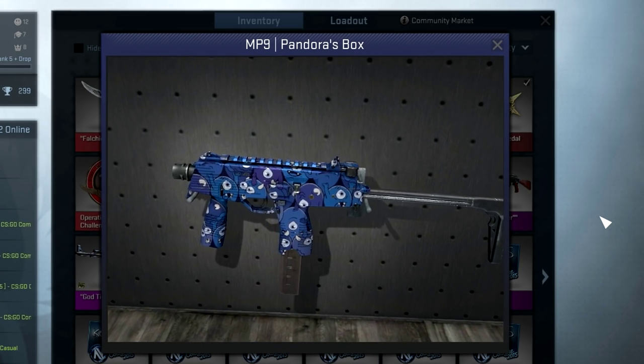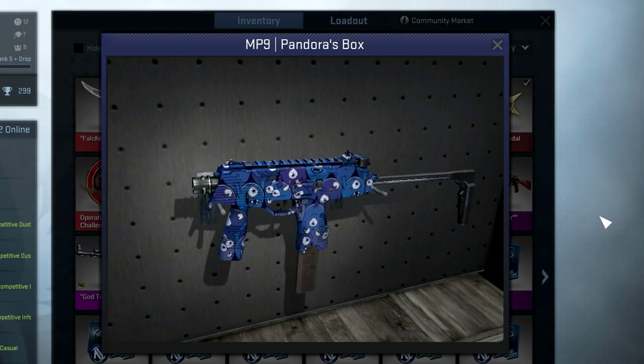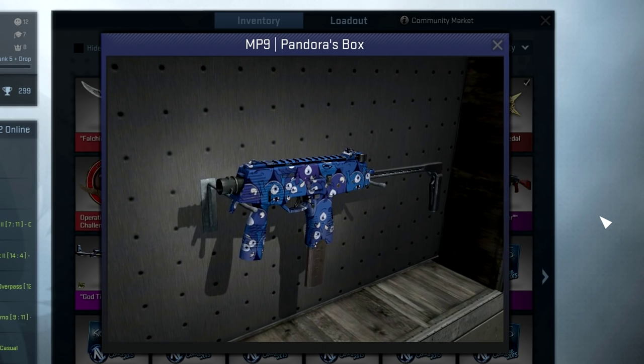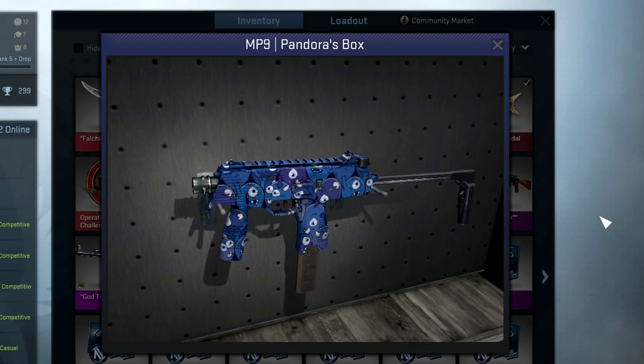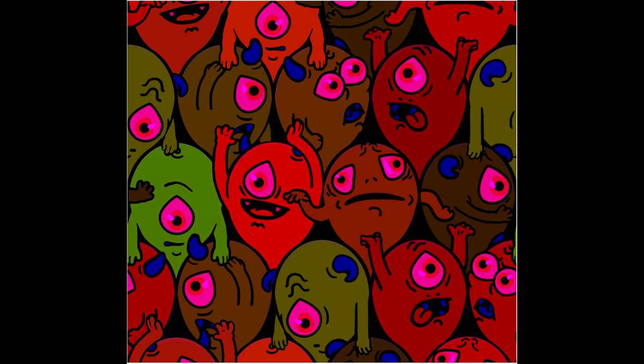Next up we have the MP9 Pandora's Box, and this is quite an interesting skin. This is probably my new favorite MP9 skin because I didn't really notice it until recently, and it's actually really cool. I looked in the game files and found the pattern template for all the different stuff you can get on it. There's a whole bunch of different little monsters — they all have different facial expressions — and I'm not exactly sure which one's the best.